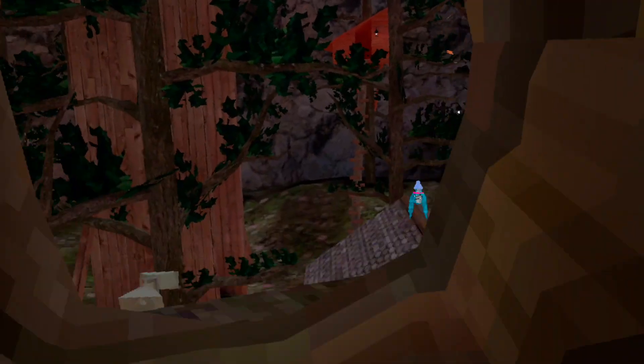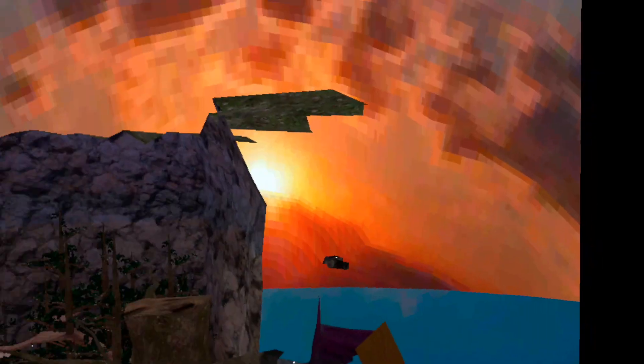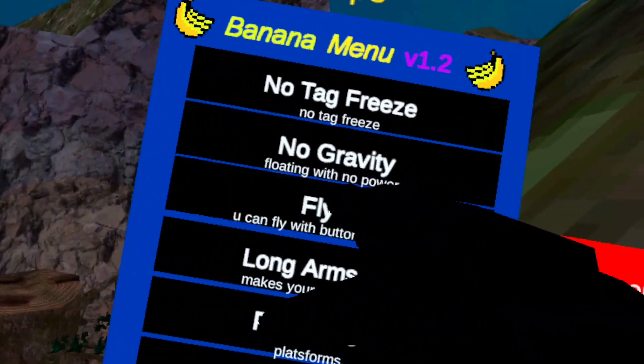Fly — this is actually a really good fly. I've never seen a fly this fast. And yeah, there's like a weird green monkey in there. Other mods — long arms. These are actually really, really good long arms. Like, your head doesn't get in the way, unlike other VR games. Your head doesn't get in the way at all. They're really good, they're not buggy, you don't lose tracking. It's crazy.